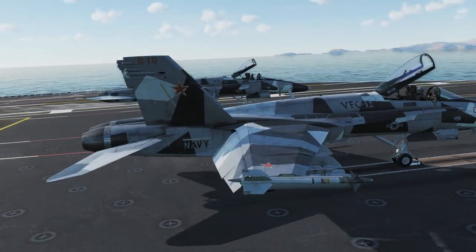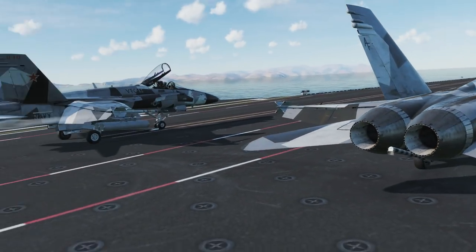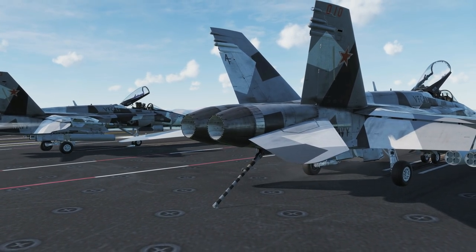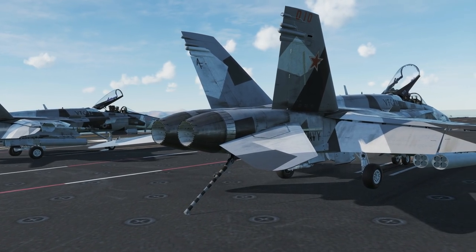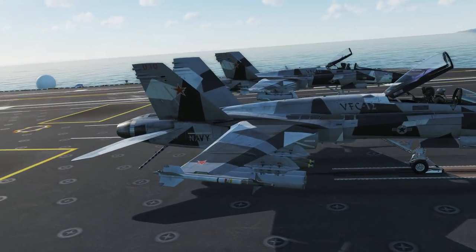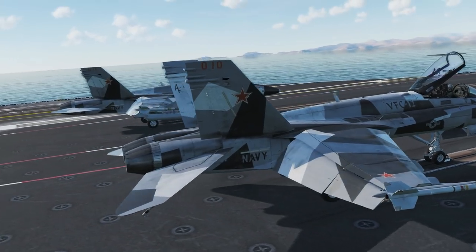I can probably fly really slow with this, at least with a light load. On the topic of control surfaces, you'll also notice fairly large elevons — they are used as ailerons as well. The leading-edge slats are also massive. And it's got the hook, obviously, because it is a naval plane.